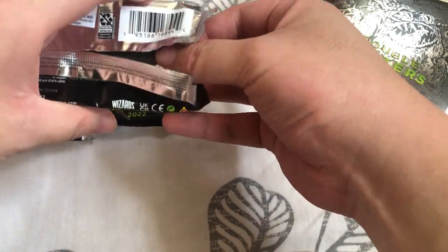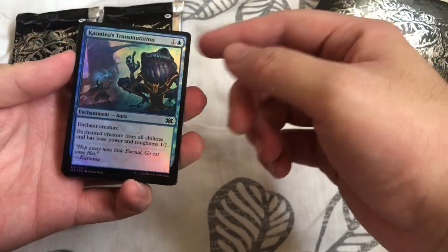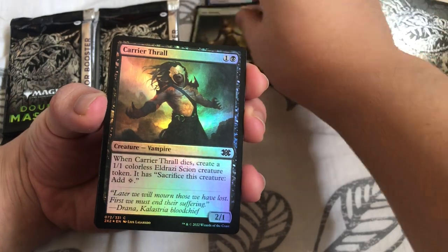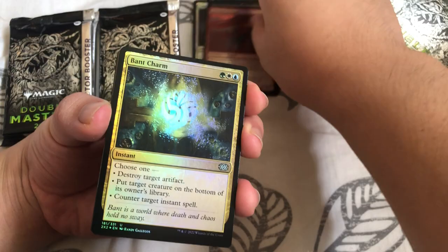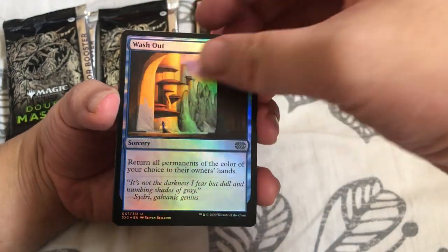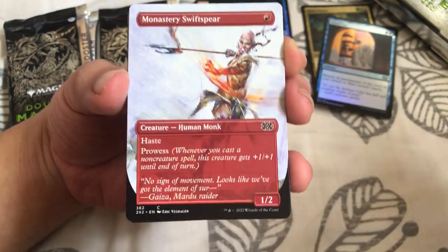I'm gonna use a pen knife for the rest. First cards: Casmina's Transmutation, Eel Umbra, Last Breath, Carrier Thrull, Hissing Iguana, Bant Charm — this is good for my rune deck! Washout, and ooh, Monastery Swiftspear — that's my first borderless common.